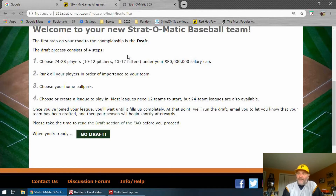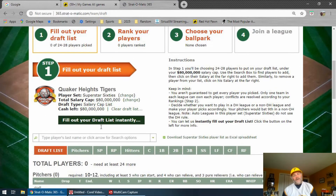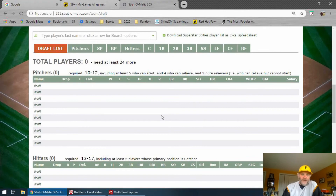Typically when I start, I rank the guys I want the most, and they're usually the most expensive players as well. After you rank them, you'll choose your home ballpark, and then we'll select that auto league — assuming it's not filled up yet. So we hit "Go Draft." And now this is the fun part. Sometimes I'll spend a half hour or an hour on this part depending on how much time I have, because you can go through all the players and check out their cards, just like you would if you had the actual cards and dice in your hand.